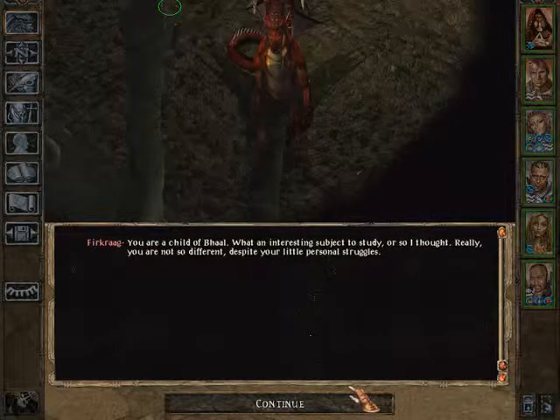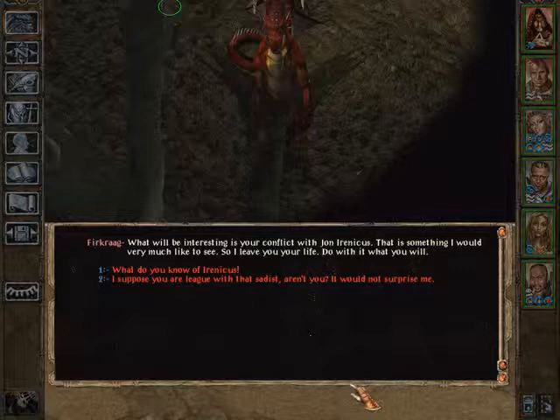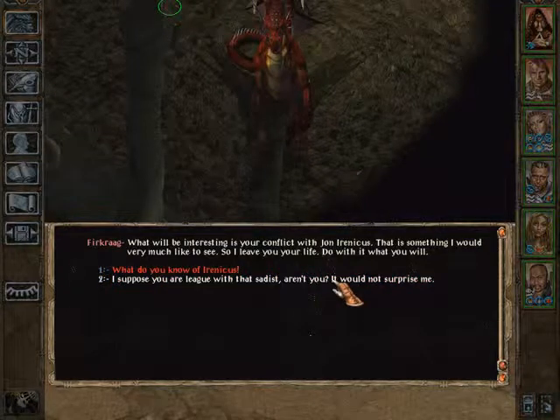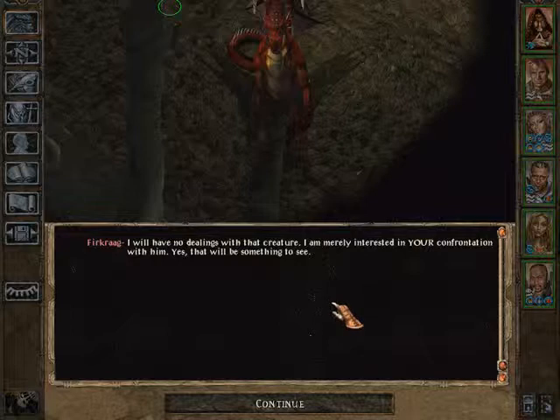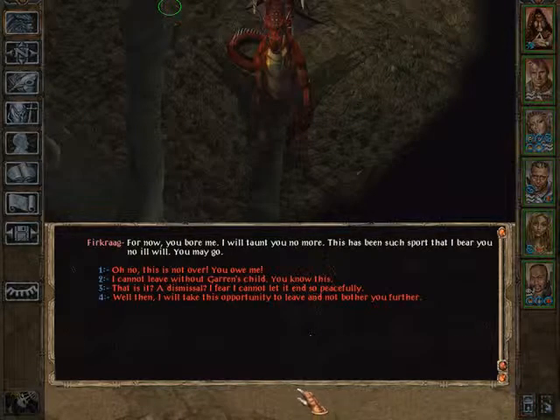It was your other father that made me curious, however. You are a child of Bhaal — what an interesting subject to study. Really, you are not so different, despite your little personal struggles. What will be interesting is your conflict with Jon Irenicus — that is something I would very much like to see. So I leave you your life — do with it what you will. I suppose you are in league with that sadist, aren't you? It would not surprise me. I will have no dealings with that creature — I am merely interested in your confrontation with him. Yes, that would be something to see. For now, you bore me. I will taunt you no more. This has been such sport that I bear you no ill will. You may go.